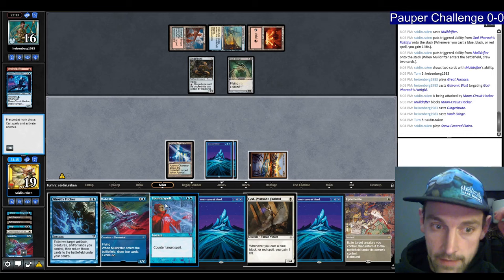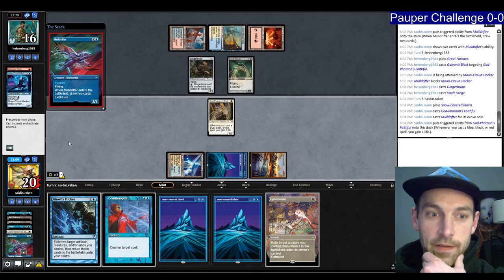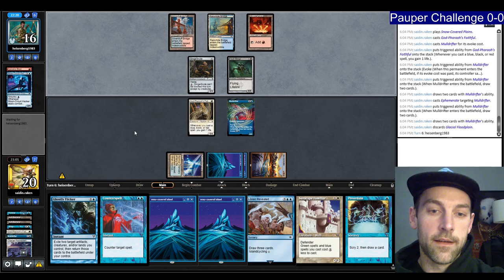Play Faithful, draw four cards. They might not have a second Galvanic Blast. Ephemerate — there's the Flood Plane again. We find a Familiar and a Preordain. I'm going to discard the Flood Plane — it's a little too slow right now.